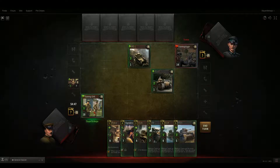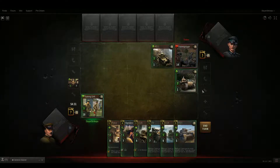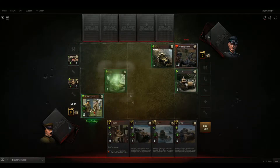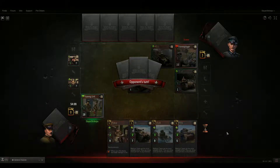My defensive squad absorbed the hit, it lost some HP — that's what it's there for. He spawned a unit and kind of suicided it into my T1 light, which is really bad play. We're right next to his training headquarters, so we'll go ahead and do some damage there. We have seven resources to play around with, so we'll play another defensive squad and spawn a T26.